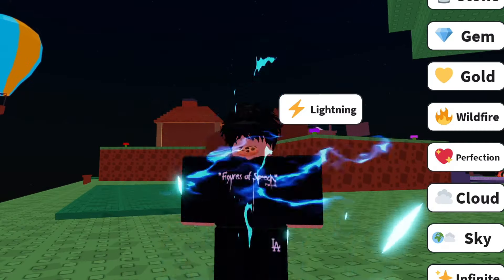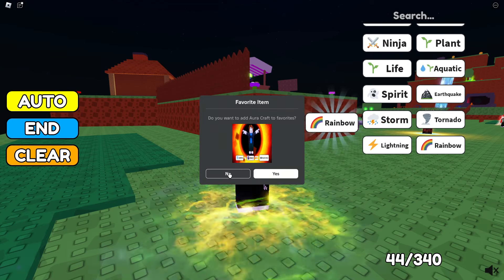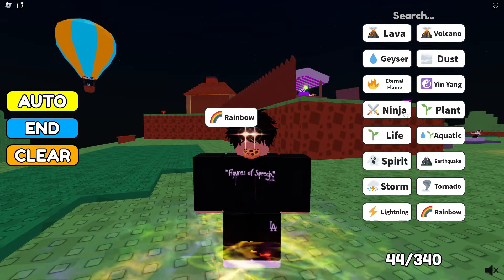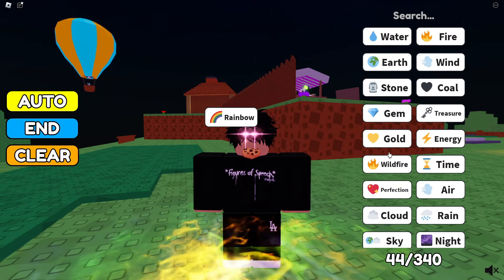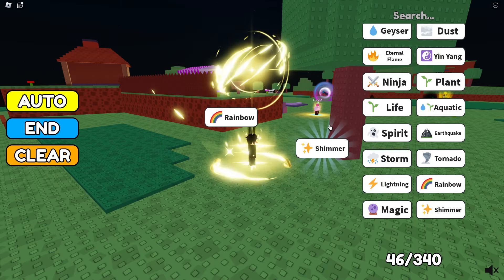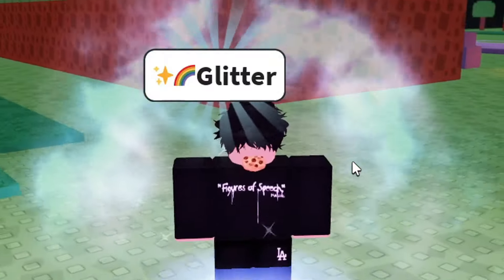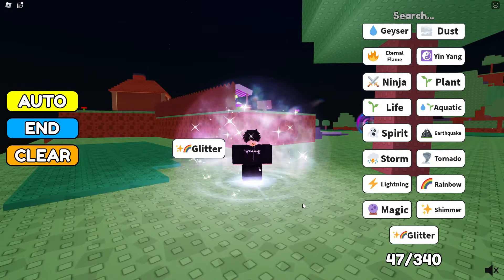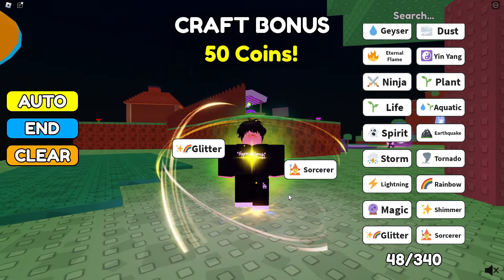Maybe storm with energy - that's like lightning. Storm spirit - I need two favorites. Oh, what is this? Rainbow with perfection? No. Oh, magic! Wind with magic - look at this! Okay, that one looked way better. Glitter - magic, magic, sorcerer!